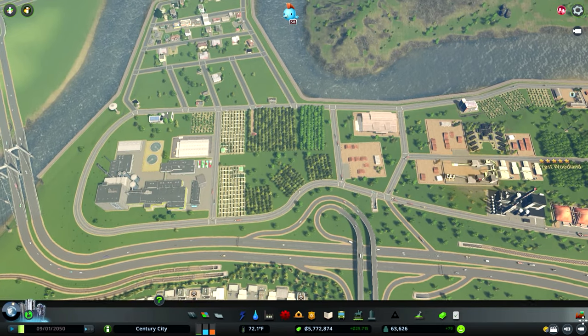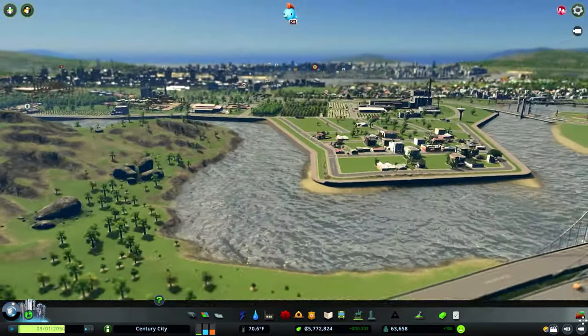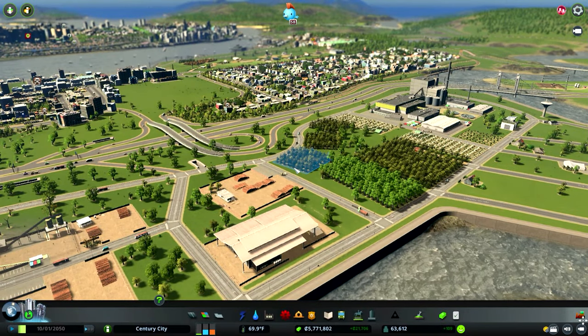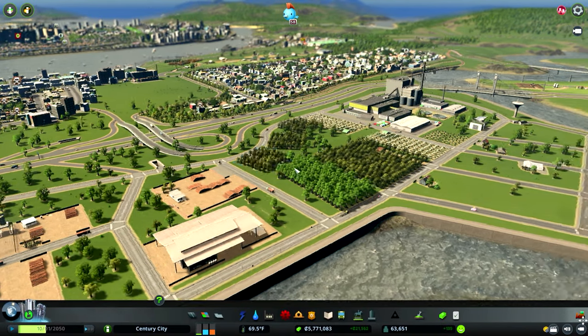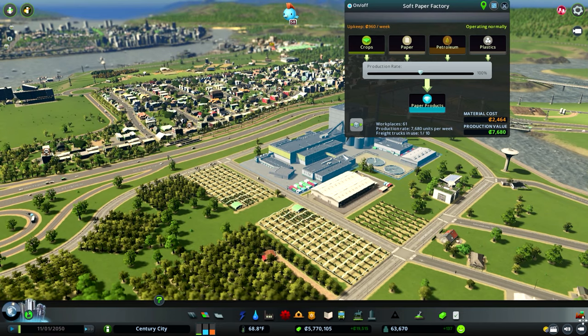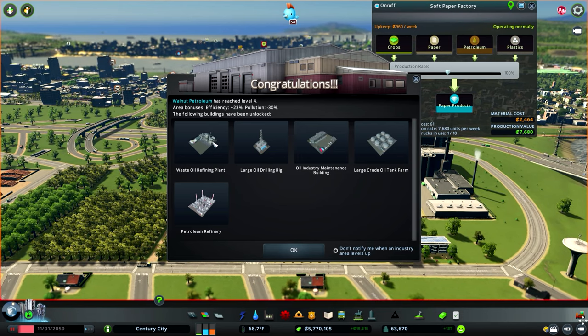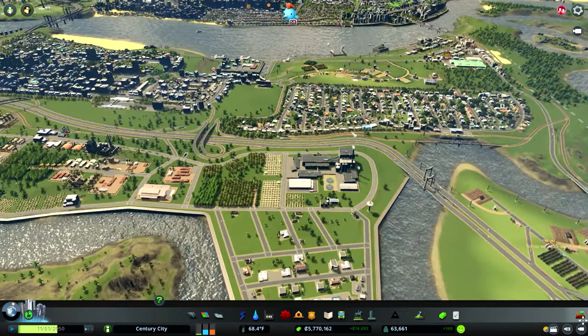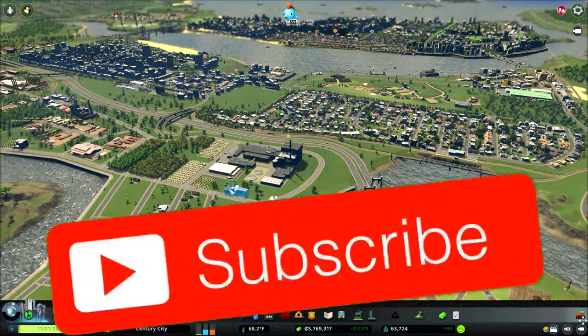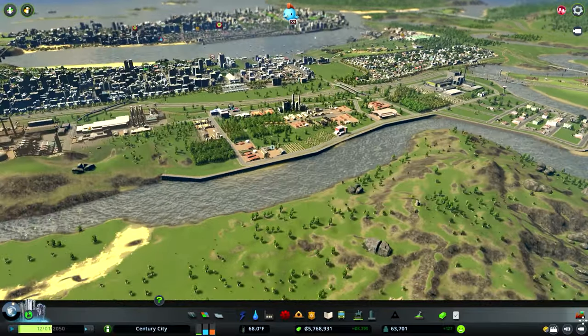I'm more than happy with that. I think that's about as much time as we've got for today's episode. As you can see we're getting all of the products we need to be able to create that unique resource. We've also just hit a level four on our oil industry — that's opened a few new things, but that's going to have to wait until next time. We'll continue our oil industry in the next episode of Complete City Skylines. I'm really happy with how this has turned out — we've finished off our forestry industry today. Until next time, I'm James from Complete Games — see you next time.